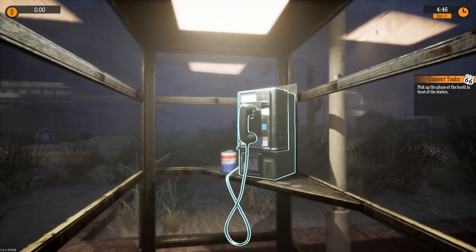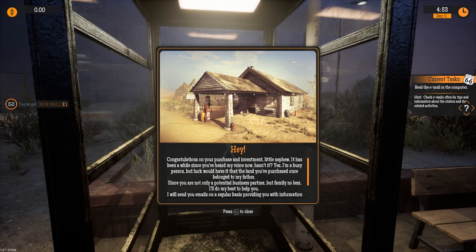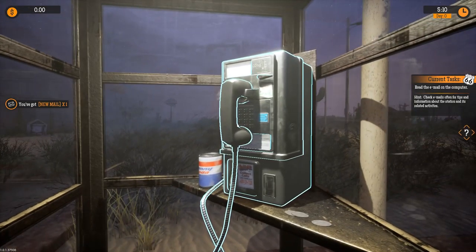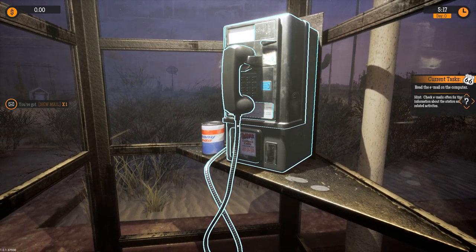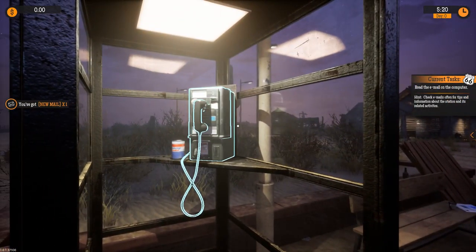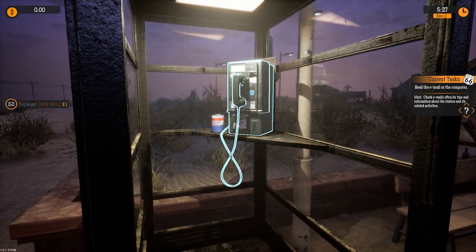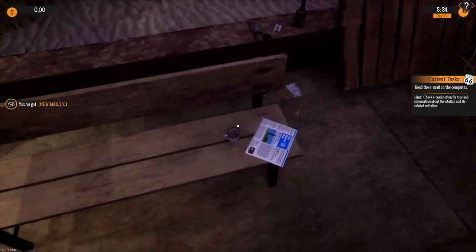Answer the phone. 'Congratulations on your purchase and investment, little nephew. It has been a while since you've heard my voice, hasn't it? The land you've purchased once belonged to my father. Since you are not only a potential business partner but family, I'll do my best to help you. I will send you emails on a regular basis providing information on how to handle each part of the business. Good luck.' Got a paper and a cup there — bunch of trash here. We'll get that a little bit later.